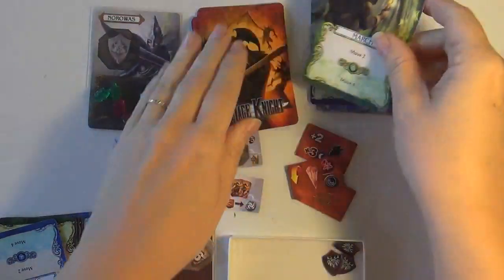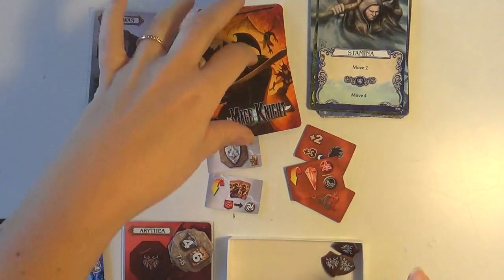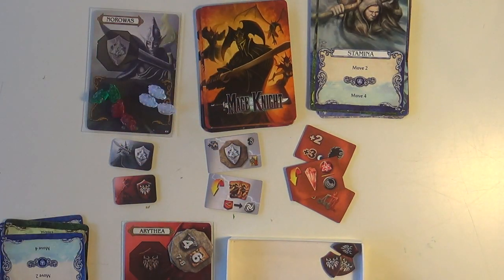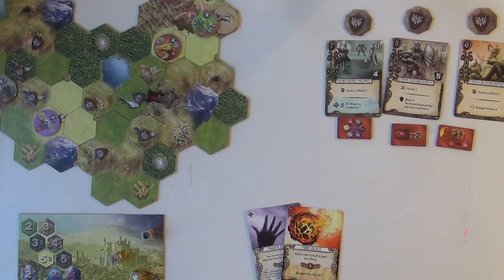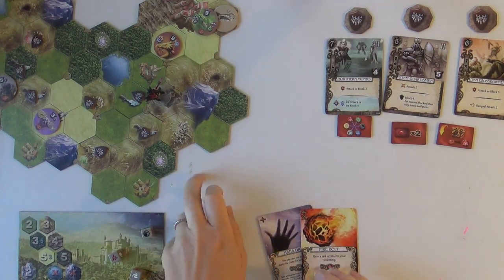Okay, one two three, blue - couldn't have pulled a better one. All right, let's pull up our hand size. Remember we're going to be up to six, but seven because we're in our very own keep. We are picking our battles, not running away.